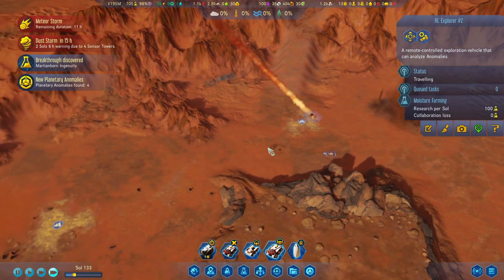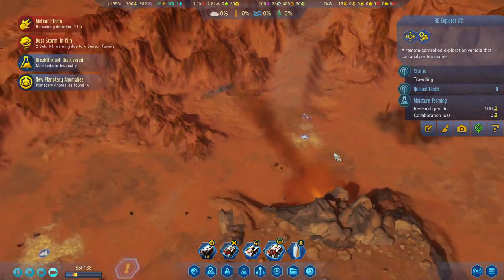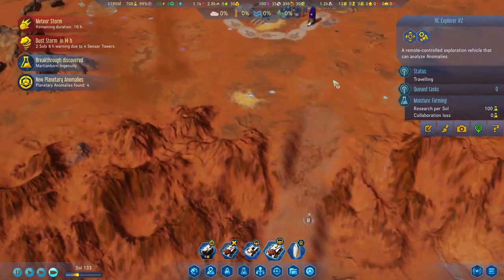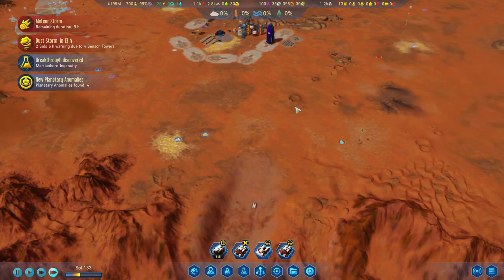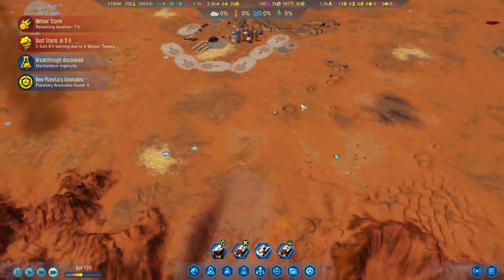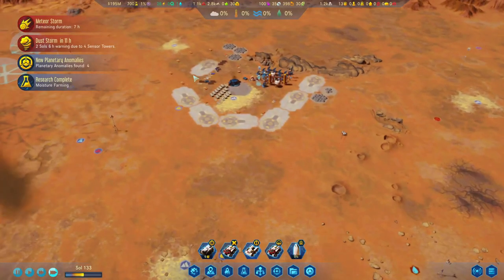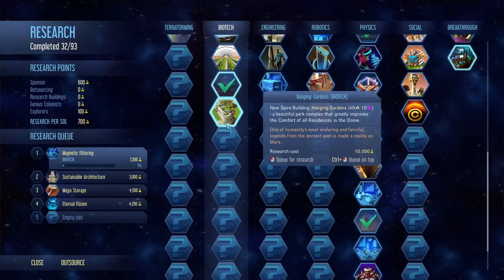Trying to dodge them all. Let's go up — dust devils here as well. I think we'll make it. The rocket's off, we're gonna call in some more meteors. Research complete — moisture farming! Yes, that is beautiful!